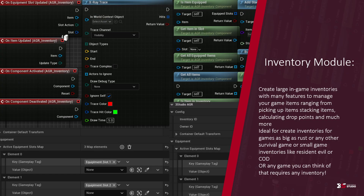The inventory module allows you to create large in-game inventories with many features to manage your game inventory. And it is not only for large inventories — you can also use it for smaller inventory systems such as those found in Call of Duty or Resident Evil.